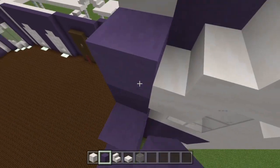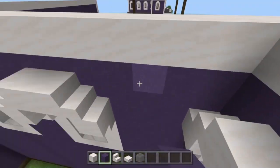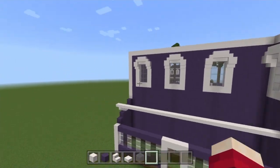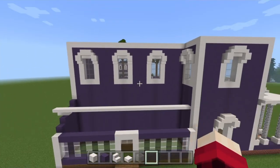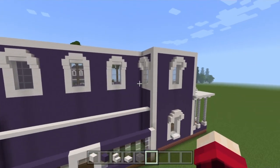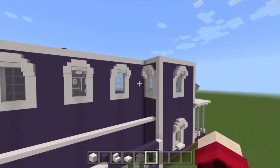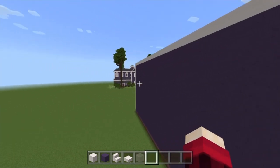Upside-down stairs, normal stairs back-to-back on the upside-down ones, upside-down ones below the normal stairs, slabs up here, and then blue surrounding the rest of this wall. By the way, please remember the pause button — it's always there if I'm going too quickly. So you should have: window three, window three, window four, and then the corner window.